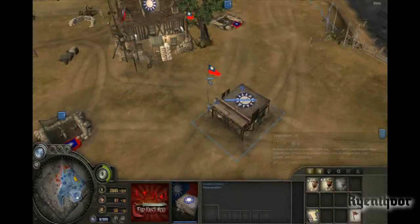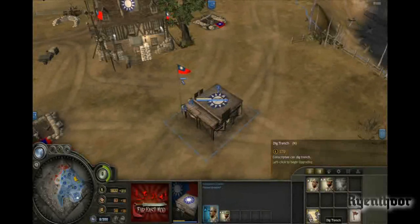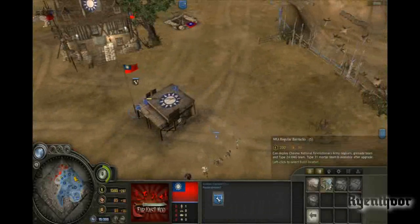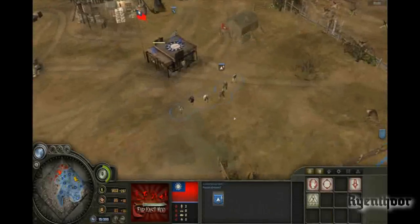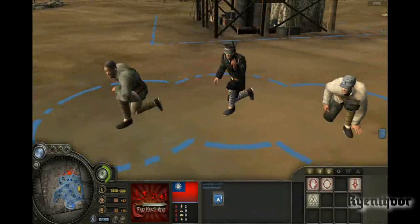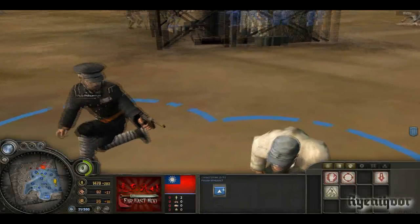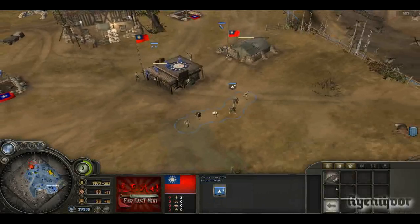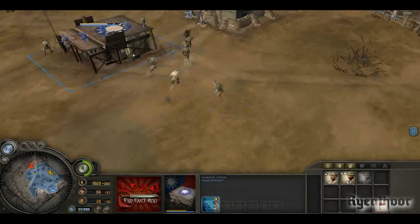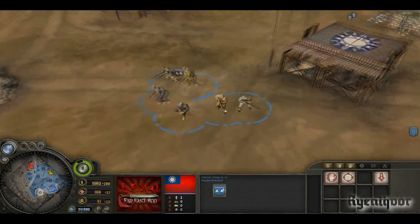Our first building is a reception station. You can build conscriptees — inferior troops — and scalp teams, and also with every Chinese building you can build an upgrade which gives troops special abilities. The NRA regular building is next. The conscriptee squads are quite funny — they're basically comprised of deserters. They're good early game, only cost 105 manpower, built really fast, led by a police guy with the C96. They can build trenches but have no real weaponry except the police guy.